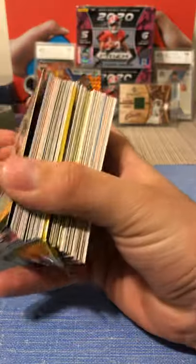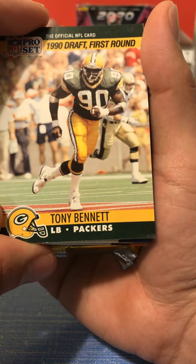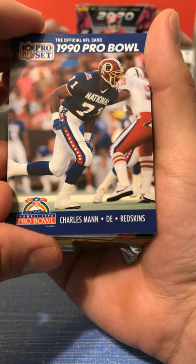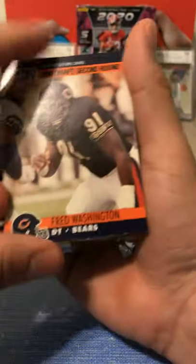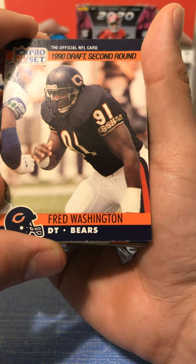Another old card - Tony Bennett. This is a rookie card, drafted 1990, first round, Packers, linebacker. Good rookie card. I'm guessing all these are going to have to be flipped. We have a 1990 Pro Bowler, Charles Mann, Redskins. Got another - a bunch of old cards in these. I thought there was going to be like newer cards, probably like early 2000s, not like 1990s cards.